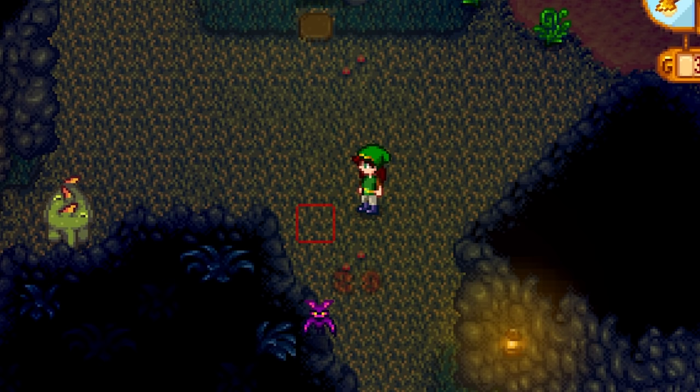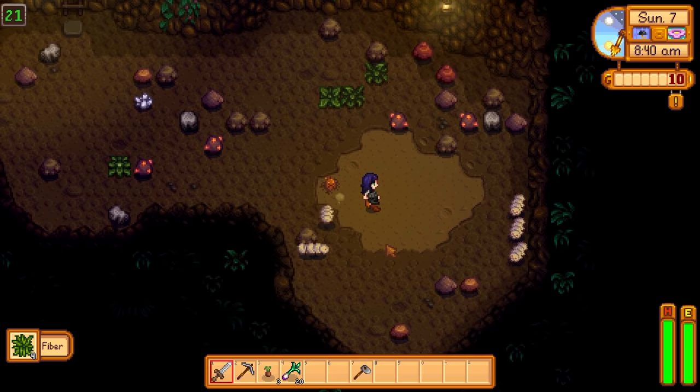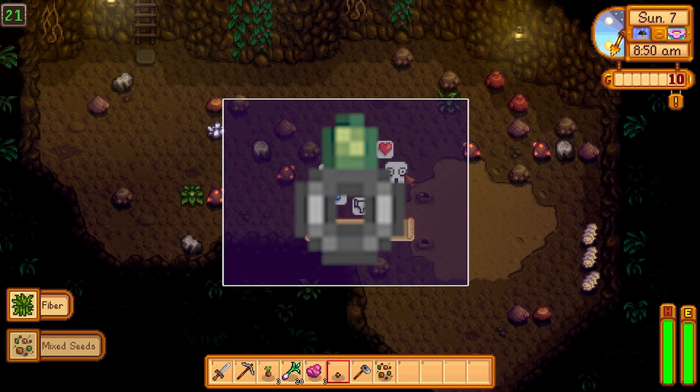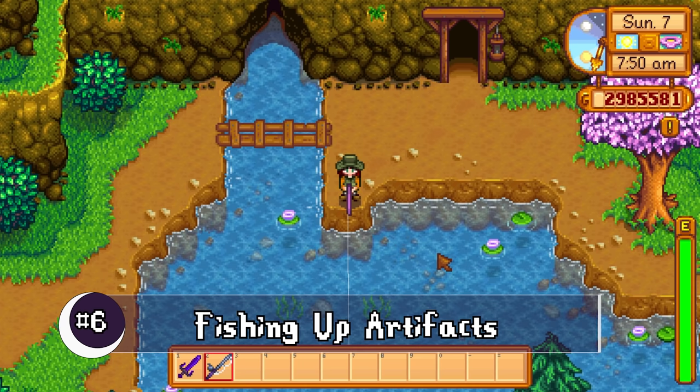If you have access to Skull Cavern and reach a prehistoric level, you can sometimes find the mutant bug and grub there too. However, I find hitting the upper levels of the mines to be easier and more accessible. Also, if you have the burglar ring — the monster eradication reward from slaying dust sprites — be sure to wear it while searching for the seed, as it helps out immensely.